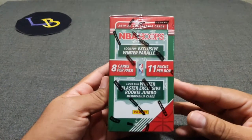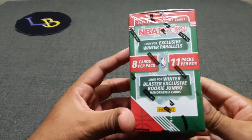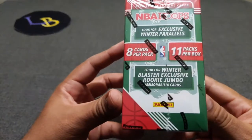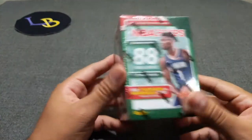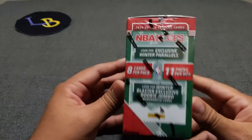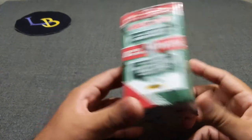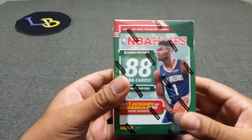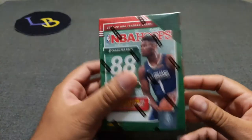This will be a little different, a little more merry, a little more jolly. So we have 88 cards to go through. We're looking for the Winter Blaster Exclusive Rookie Jumbo Memorabilia card. And before I even open, I will announce that this card will be given away in this video. All you have to do is be a subscriber, like the video, and just comment and you're in. So I'm giving away the relic without even knowing who it's going to be. I believe it should be a rookie, but if it's not the relic then it's going to be an auto, which I wouldn't mind.